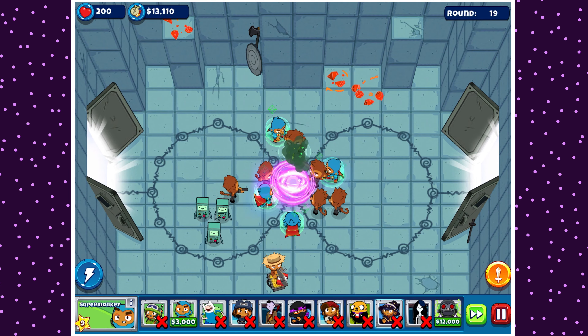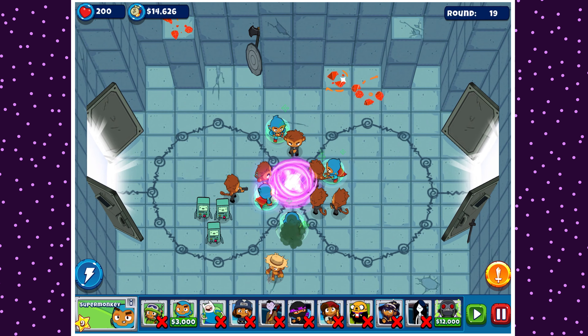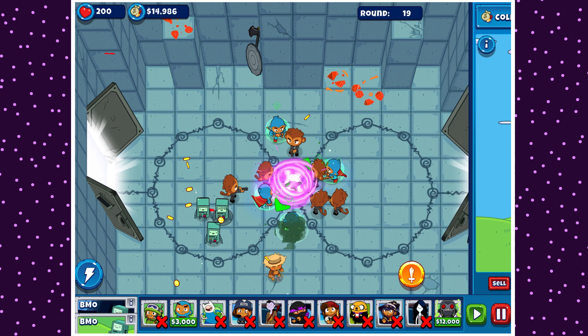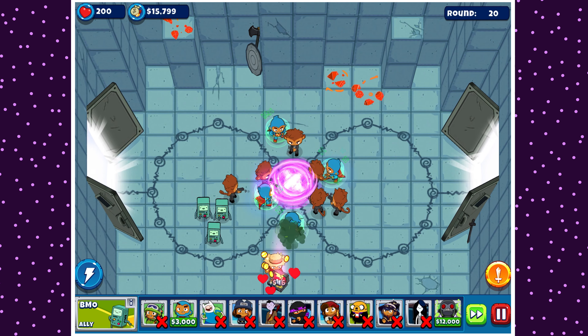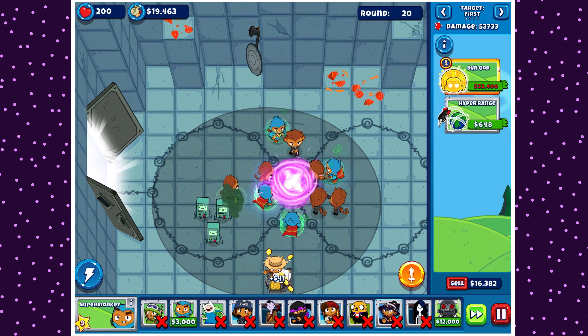Time is ticking very fast. We really only have a few rounds till Bad Balloons come, and I'm not confident in our DPS. This really is cutting it close. I believe on round 20 or maybe 21 is when the Bad Balloon comes. At this rate, we should at least have Vengeful Sun God ready for the Bad Balloon. But once the Bad Balloons come, we basically need a permanent Vengeful Sun God, which is really hard to keep.